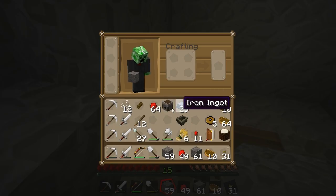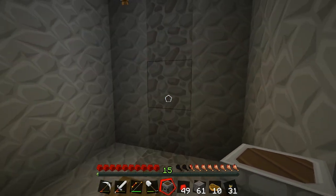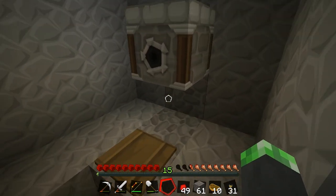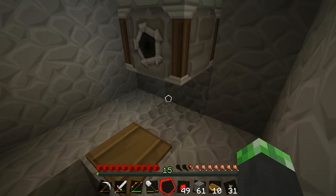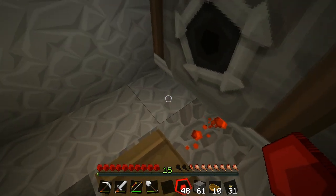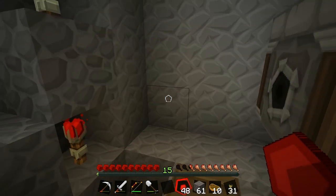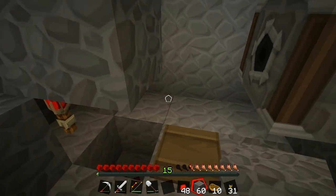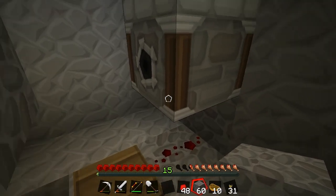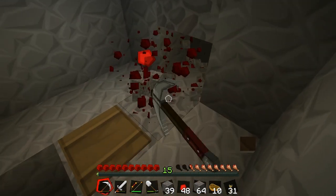The next thing I need to do is take this other dispenser and place it here. Let's put some items in here — no, that won't work, it needs to be lit so I need to invert that.